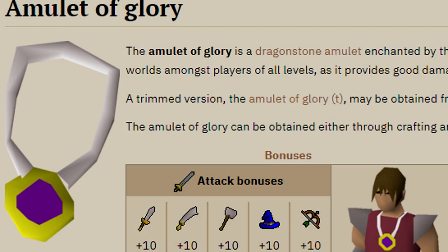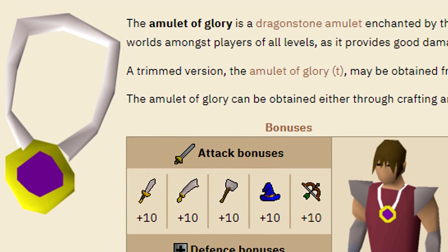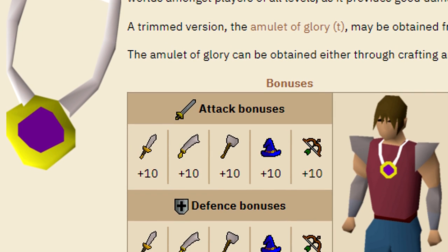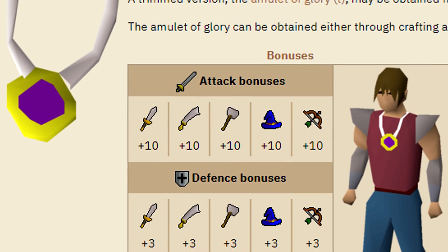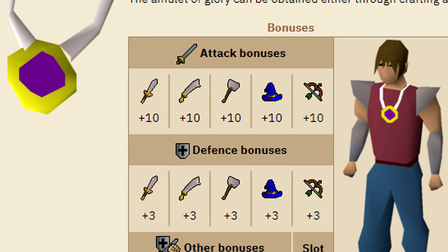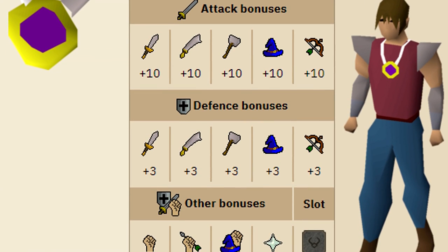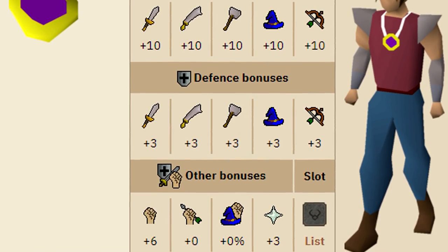Coming in at number three is purchasing some early game combat gear that have no requirements. There are a few pieces of early game gear that are vital to pick up and they're extremely cheap. The first one being the Amulet of Glory. This will be way better than any free-to-play amulet and it's pretty well-rounded across the board — good for magic, ranged, or attack in the early game. There are no requirements to wear it and it will provide you with 10 attack bonus in every stat, three in every defensive stat, six melee strength bonus, and a plus three prayer bonus. It only costs about 12,000 coins right now and on top of that has quite a few useful teleport options.